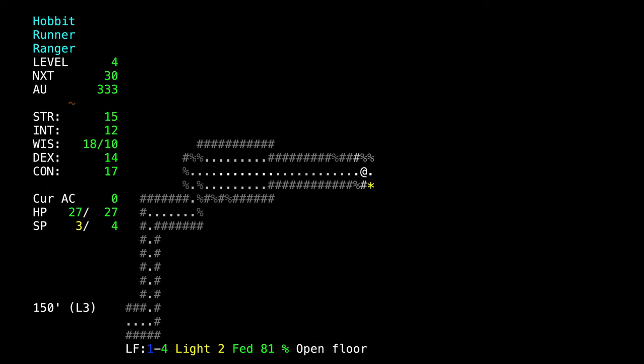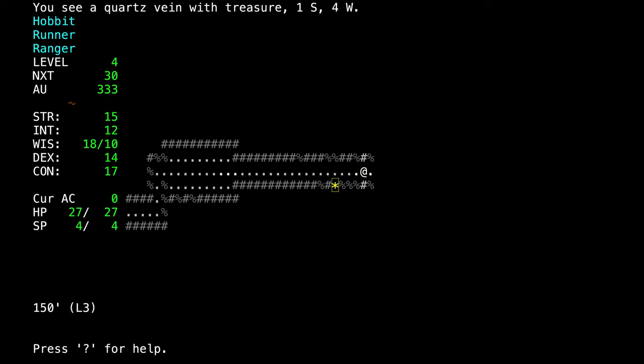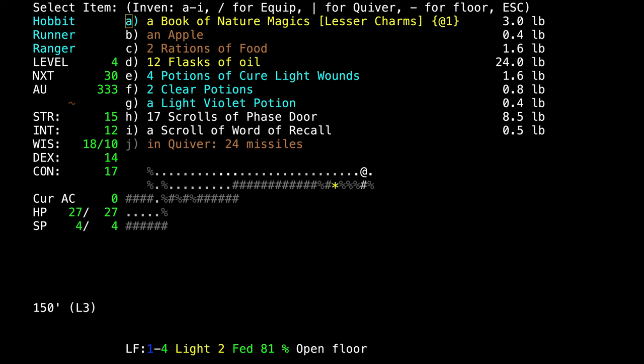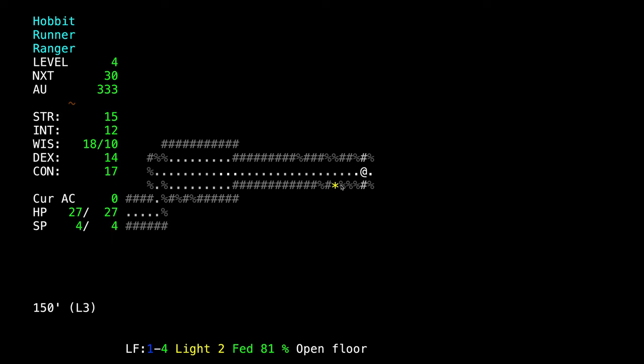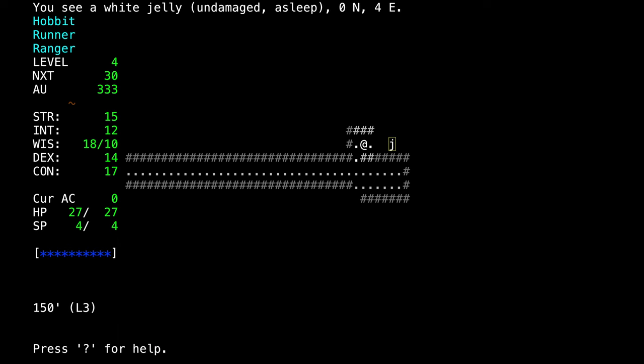It's only later when you find a vault where it could be more than one object creating a treasure feeling. Now this is a quartz vein with treasure in it. If I had a pick, I could drill into this and take gold or money from it. Or if we were playing dwarf, we would have an innate ability to dig into the granite.